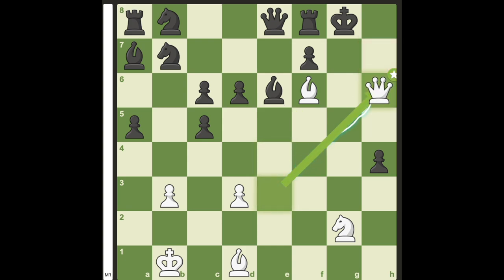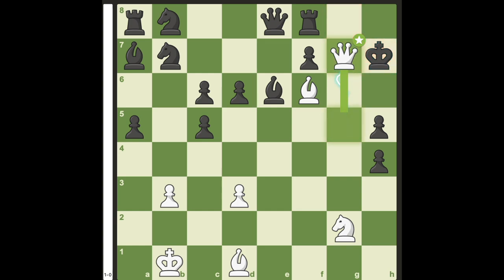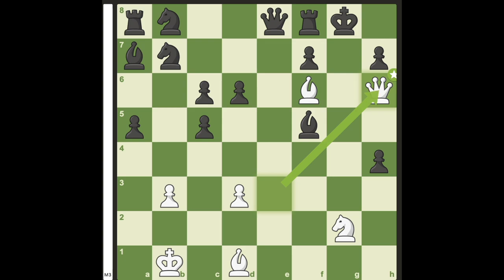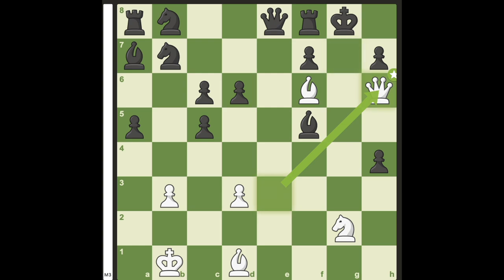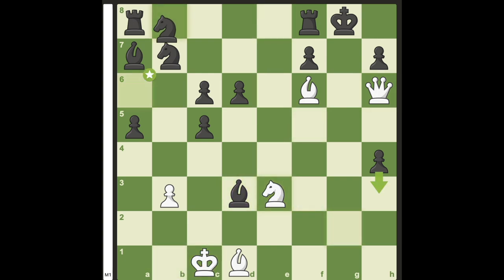Since pawn to h6 leads to queen takes h6, h3, and queen g7 mate, and h5 leads to queen g5 check, king h7, and queen g7 mate, black plays bishop f5. Since queen to h6 leads to a faster mate than queen to g5 check, white plays queen to h6, and black can now only delay the mate by sacrificing his material as queen g7 mate is unavoidable.